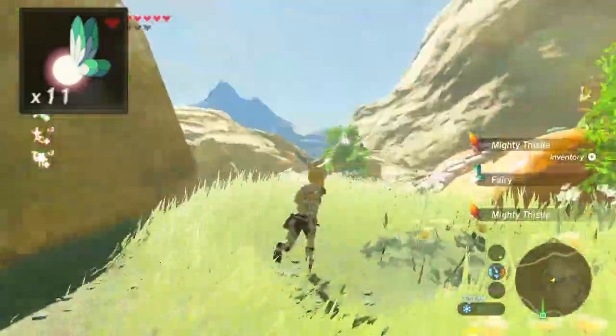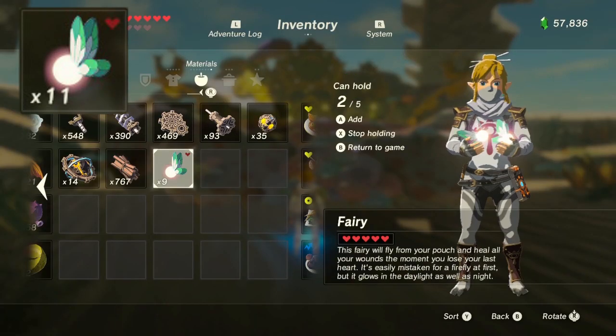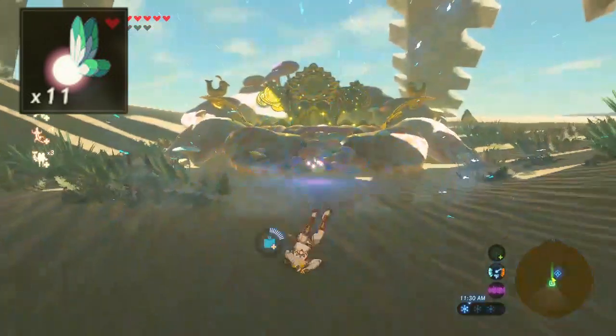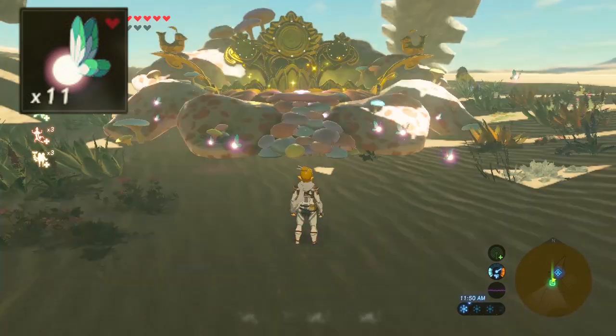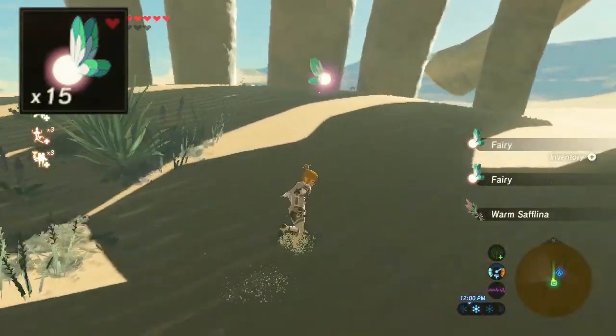Next fairy fountain should answer the big question. Drop a bomb, hold five fairies, release them, and blow up the bomb right away. The fairies won't run away. Hold five fairies, grab all fairies. This should get you a max 15 fairies.